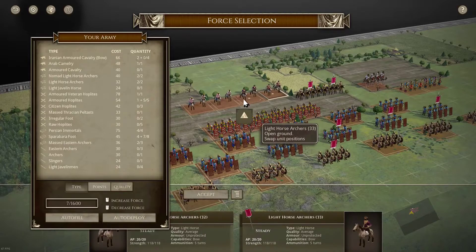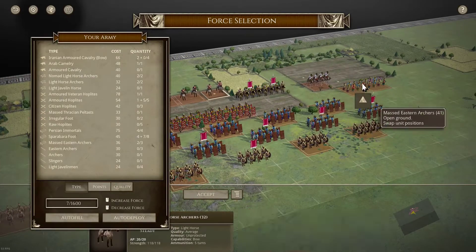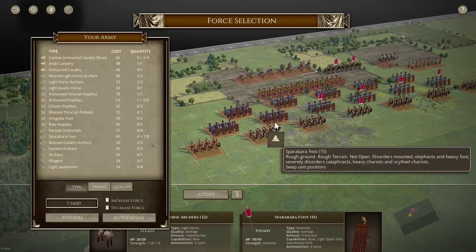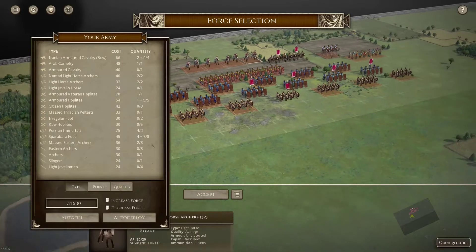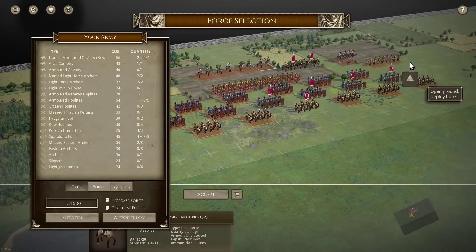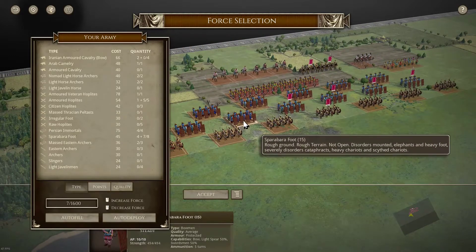We don't have much cav — about the same as before. You've got some light horse archers, some armoured cav with bow, and a few massed archers. So really you're going to win and lose on your mixed bow. Can you inflict damage on the enemy before impact? That is the game. Maybe you can play quite defensively. There isn't that much rough ground, but rough ground would be great. Hills would be great. We've got a little bit of rough ground here, but not so much.